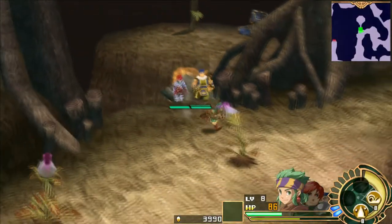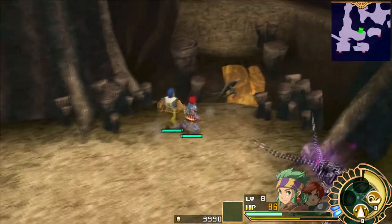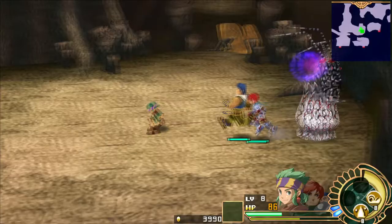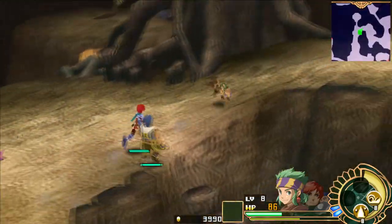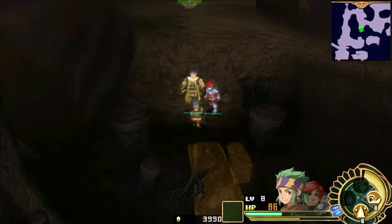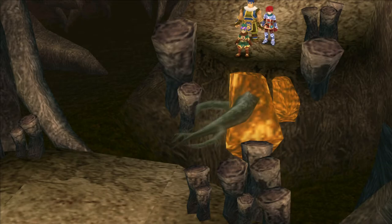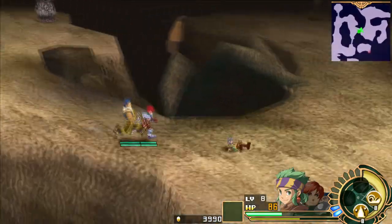Heavy is actually an extremely annoying status that greatly reduces your movement speed and also really gimps your dodging. A character with the heavy status basically cannot defend themselves via dodging. Now that we opened that up, there are a couple of places we can apply some tree sap. We got that convenient shortcut back to the entrance. We're going to apply some tree sap here — create another path.